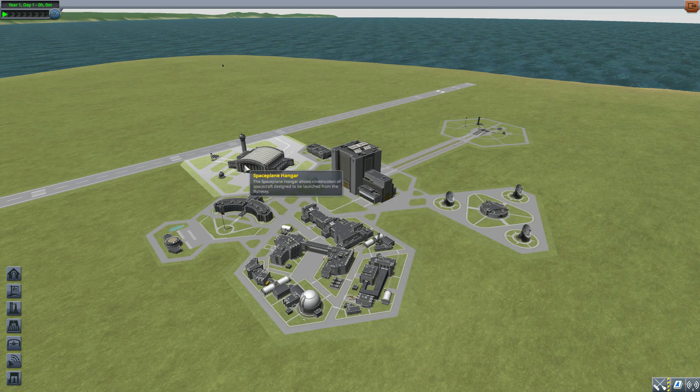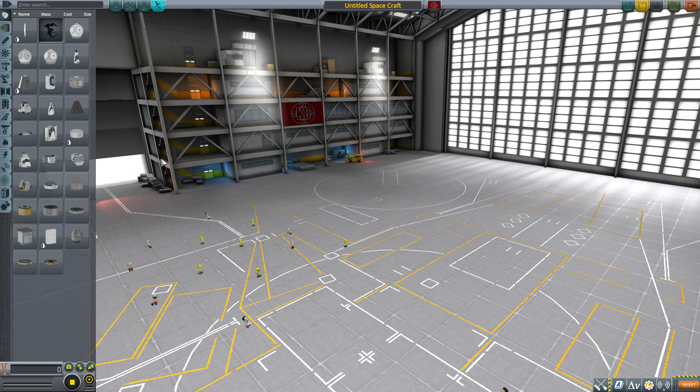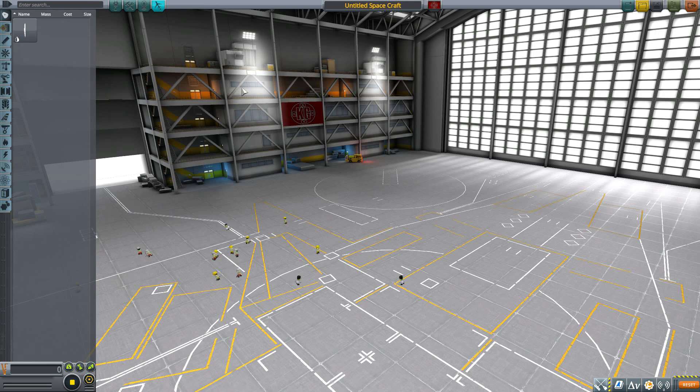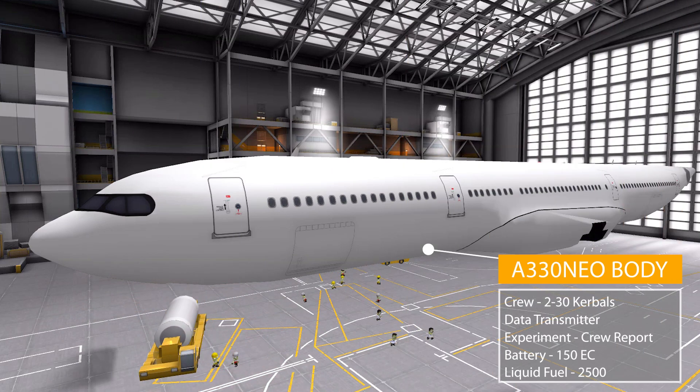We go into the spaceplane hangar to have a look at all the parts we get. We're not going to put anything else on here for size comparison yet, because it's just a really big plane — it is an Airbus after all, so it takes up quite a lot of room. We'll go straight to our mod filter, leaving on the A330 Neo parts, and start with probably the most important: the A330 Neo body.